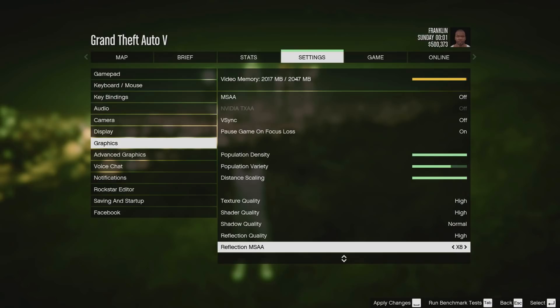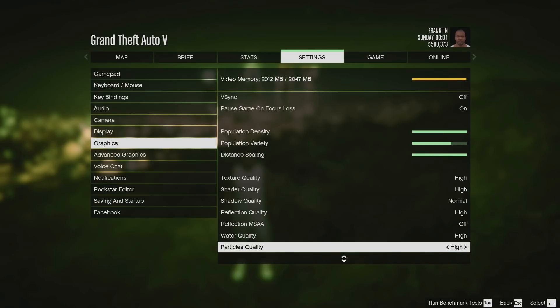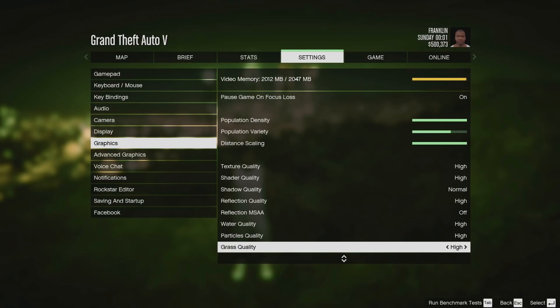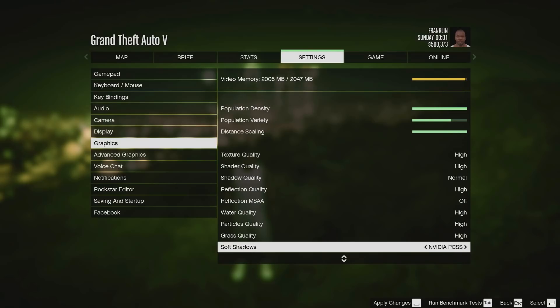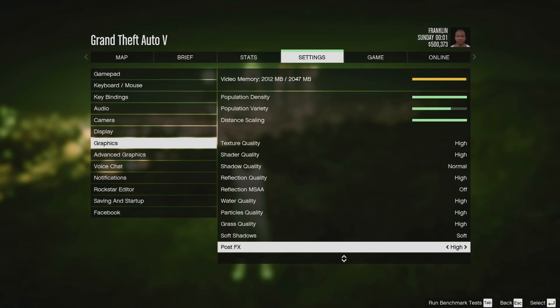The shader quality has a small impact on memory and performance. I put my shadows on normal just to have some extra performance, and a higher shadow quality will take up a lot more video memory. The rest of the graphics settings I've pretty much set on high, and do not have such a huge impact on your video memory.